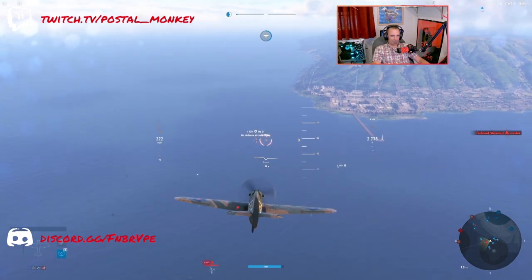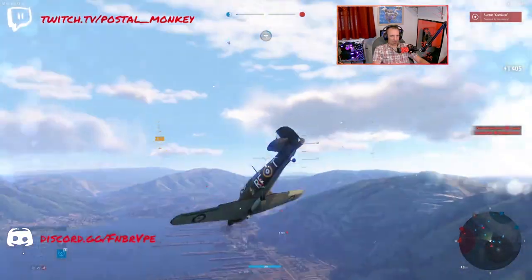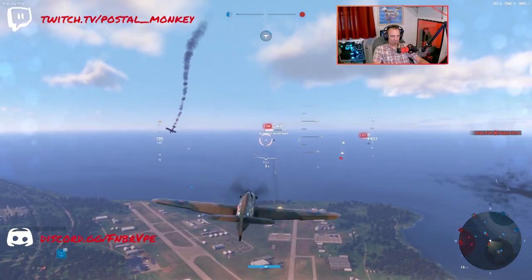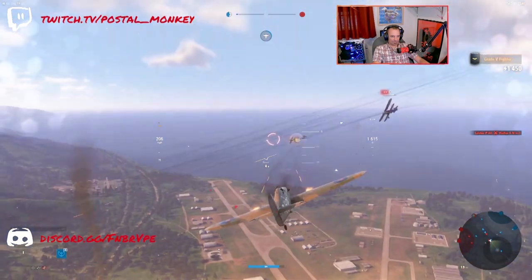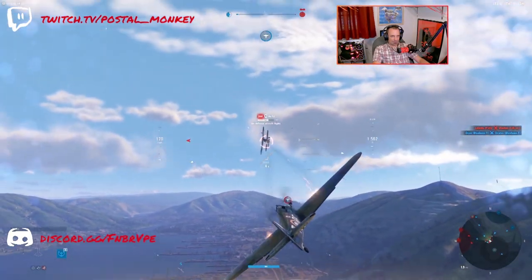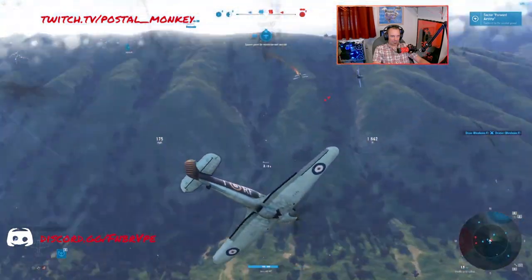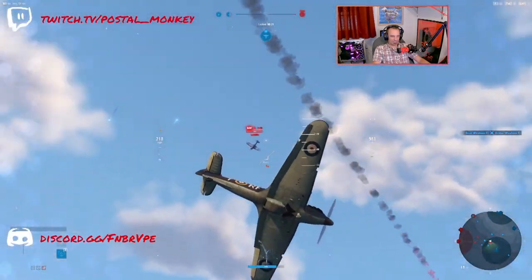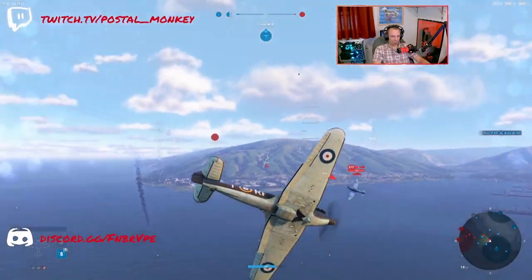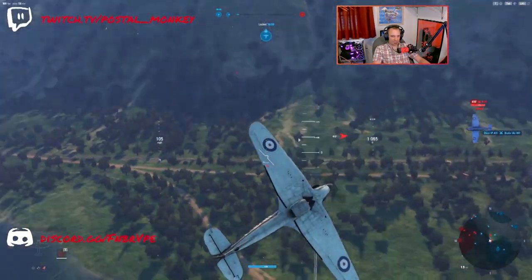I want to take out the air defense aircraft first, simply because that'll leave the enemy aircraft still available to kill afterwards — I can be a greedy monkey. I actually got two planes over here. There's a heavy fighter inbound. There's a P-43, so I should be able to outmaneuver him. If not, I can always hit the pneumatic control assist. Oh, this is a human player — okay, keep this a little more seriously, Postal.